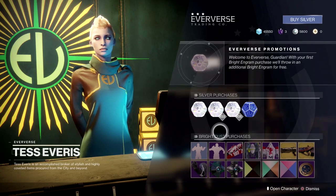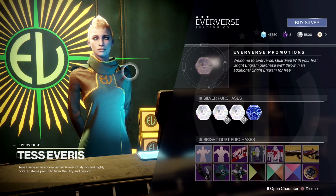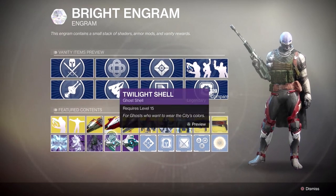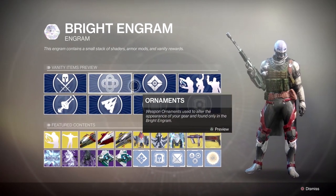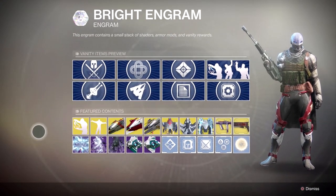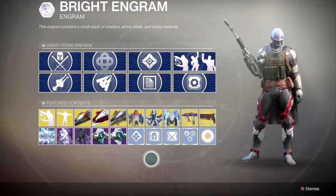Let me just talk about what you can find in these Bright Engrams. If you go to Tess Everis — she runs the Eververse — and you hit preview on any of these items, you can see the possible things that can show up. We're talking about armor, ornaments, ghost shells, emotes, mods, shaders, ships, and sparrows. For the most part, these are cosmetic upgrades, but mods and things like that actually do have gameplay implications.